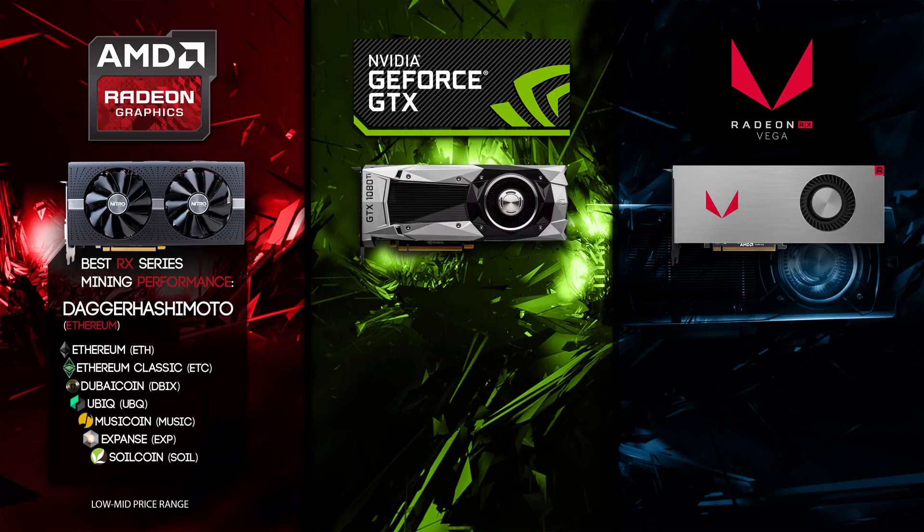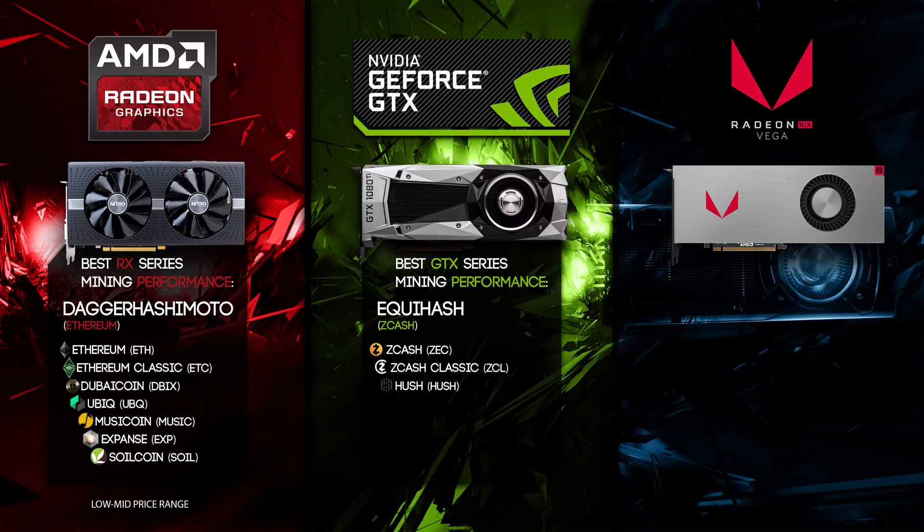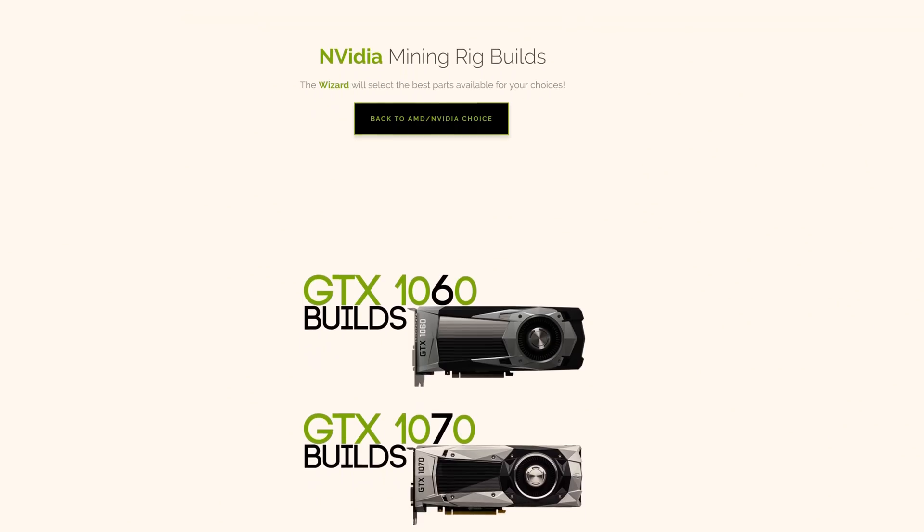Next, we have Nvidia with the GeForce GTX series, which are the best at mining Equihash. Zcash started it all, but you also have Zcash Classic, Hush, Bitcoin Z, Bitcoin Gold, Zencash, and Komodo. If you want to mine Bitcoin Gold, I would recommend buying some GTX GeForce builds.